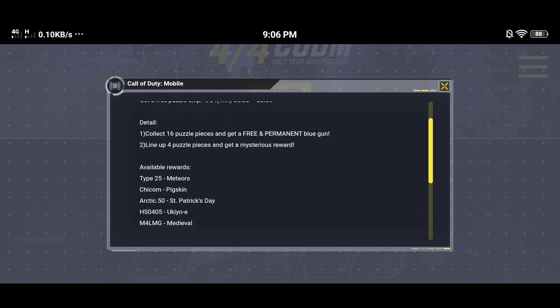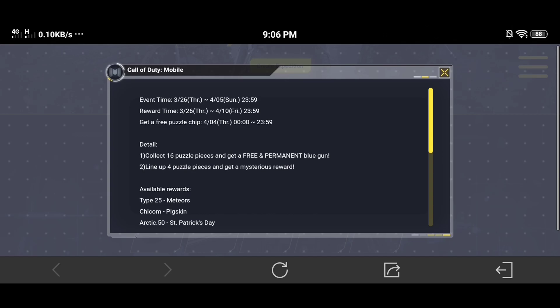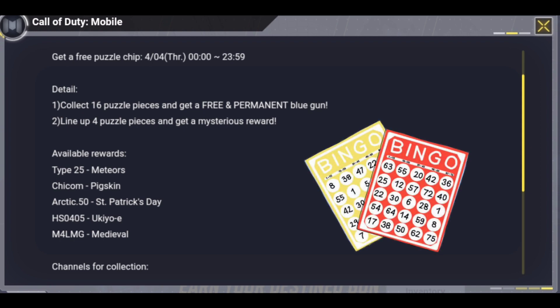Here are the details: number one, collect 16 puzzle pieces and get a free permanent blue gun, which means it's a rare weapon skin. Number two, line up puzzle pieces and get a mysterious reward. The available weapons in the rewards are Type 25 Meteors, Pigskin, Arctic 50 St. Patrick's Day, HSO 405 UQE, and M4 LMG Medieval. It's like bingo — you need four puzzles in a line to get rewards.